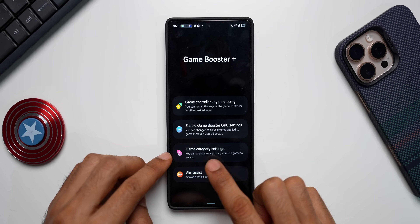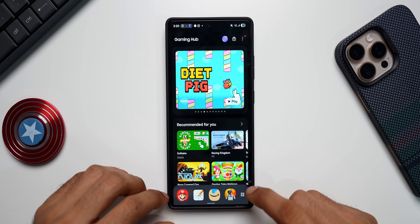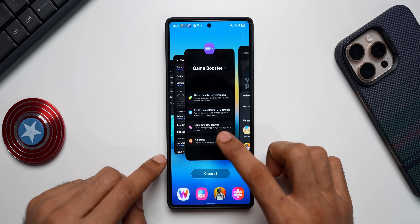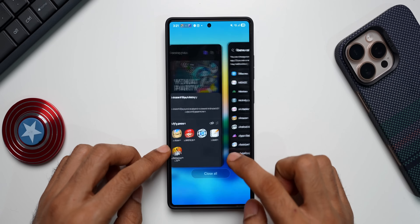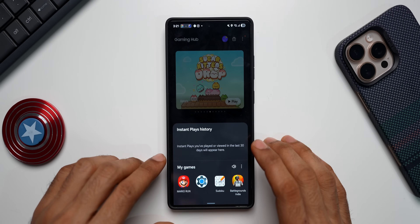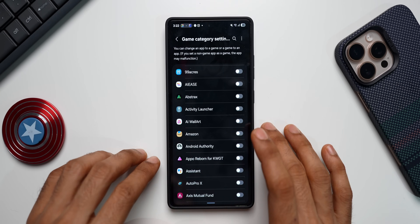The next option is Game Category Settings — you can change an app to a game or a game to an application. Inside the Gaming Hub you can see the list of applications. For example, I have turned on Amazon as a game and it's showing up there. Let me go back to Game Booster Plus and tap on Game Category Settings. If I disable Amazon, it will no longer appear in Gaming Hub. Likewise, we can turn any application into a game for Gaming Hub, or remove it by switching it back to an application.